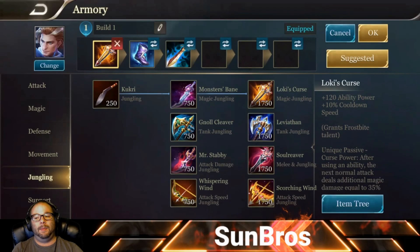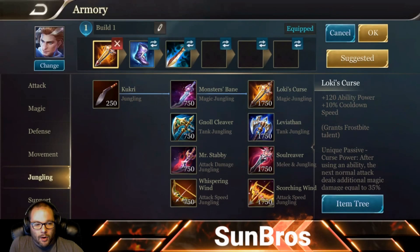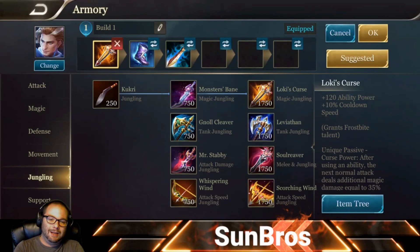Early game we're really focusing on that enhanced auto attack damage. The ultimate and cube combo comes into play more prominently later in the game during team fights, though it's obviously still useful before. We already have 500 ability power plus the baseline, so we're cruising at a nice amount. Now it's a matter of making sure the enhanced auto and the teleportation/cube combo are both dealing solid damage, and this build is taking care of that.